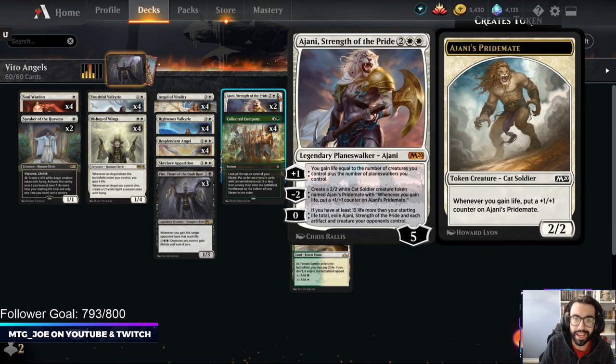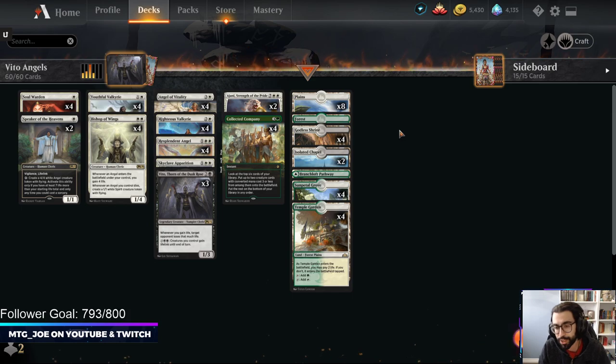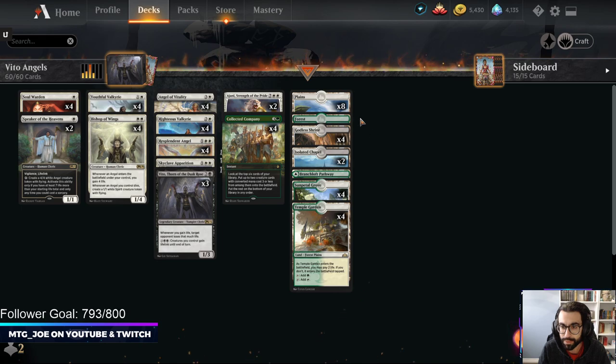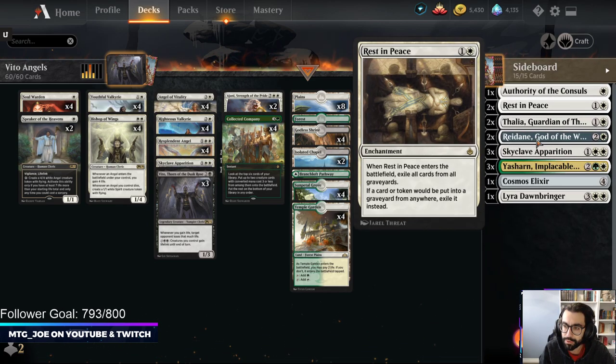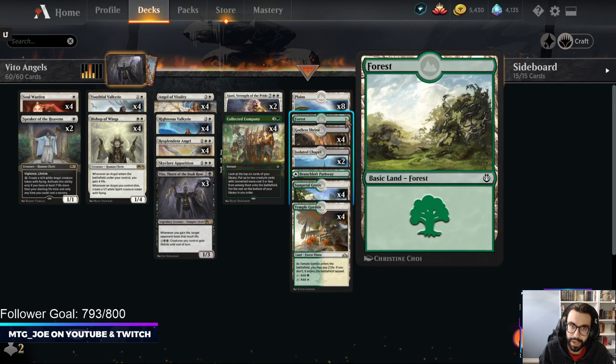You have three Skyclaves in the side and then Ajani, Strength of the Pride - a very powerful Planeswalker particularly in this deck. It can gain you life, create Ajani's Pride Mate tokens that get bigger over time, and it really breaks board stalls. If you're at 35 or more life, Ajani is a one-sided board wipe. One thing I'm curious about is the mana base - we have six black sources to cast Vito. The inclusion of the Forest is something we want to see if that comes back to bite us.